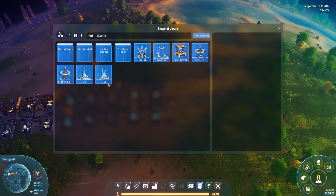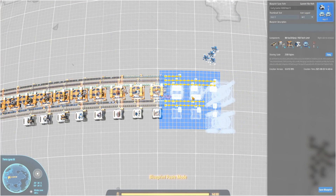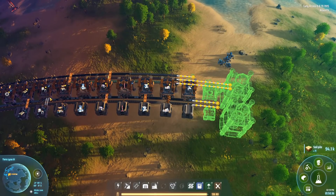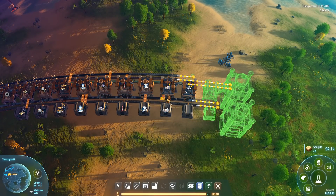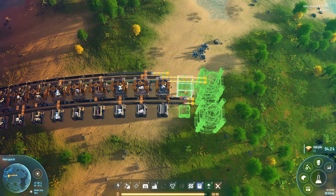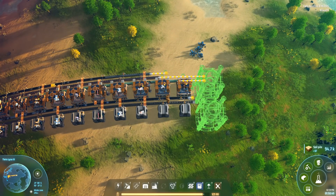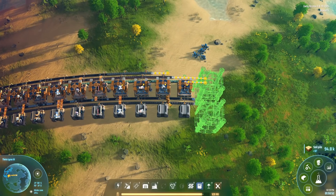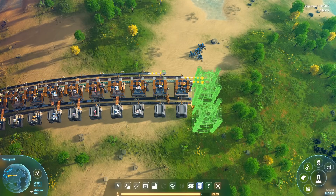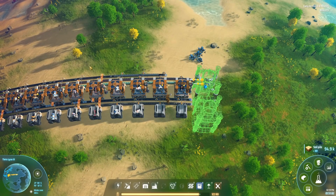As dawn approaches we continue with the last bit of the design — stamping it down now. You might wonder why this part isn't built earlier in the sequence: this is the final blueprint for the Tesla power towers. The reason they're at the end is because this will be expanded later. Build it exactly like this — don't worry about adding glass or steel yet; that'll come in a future video with new blueprints.